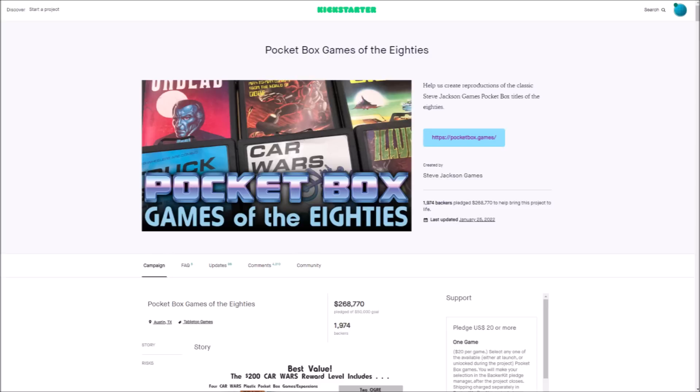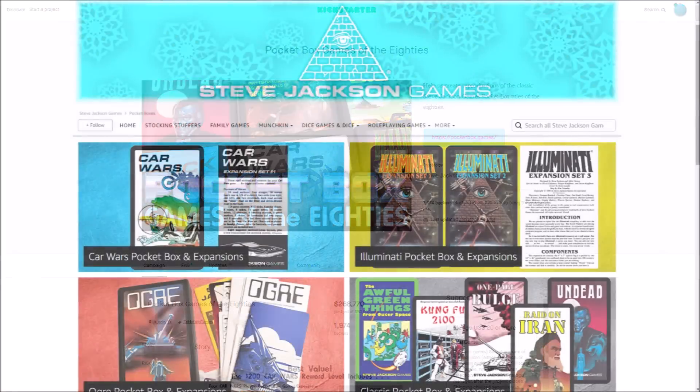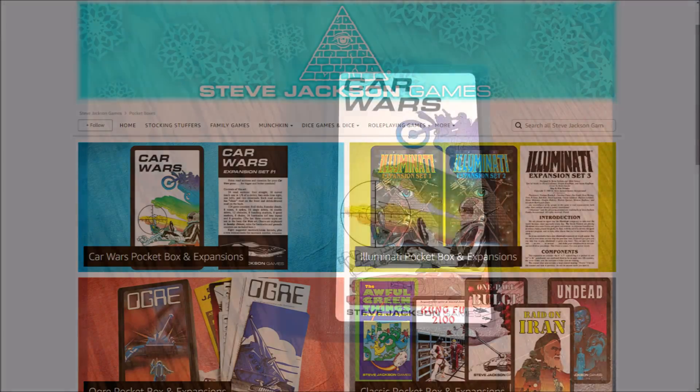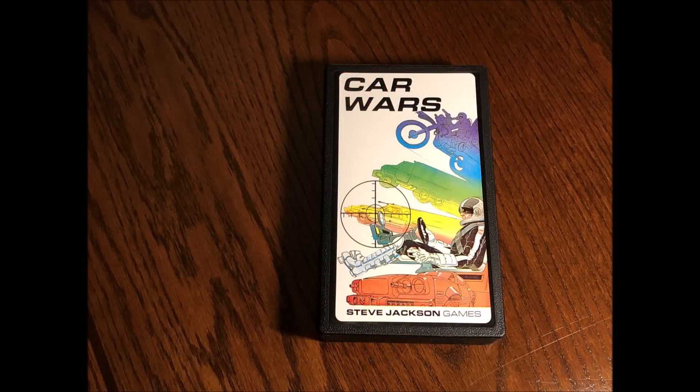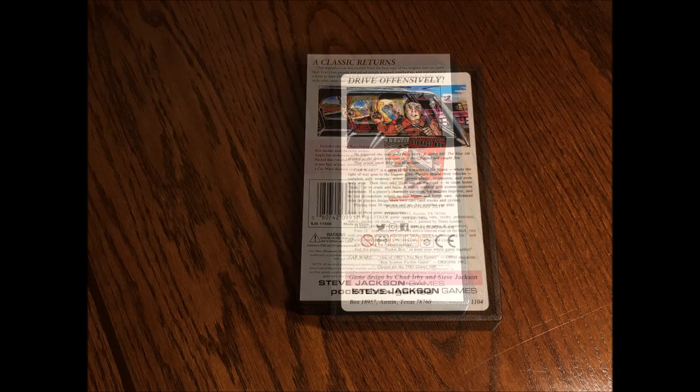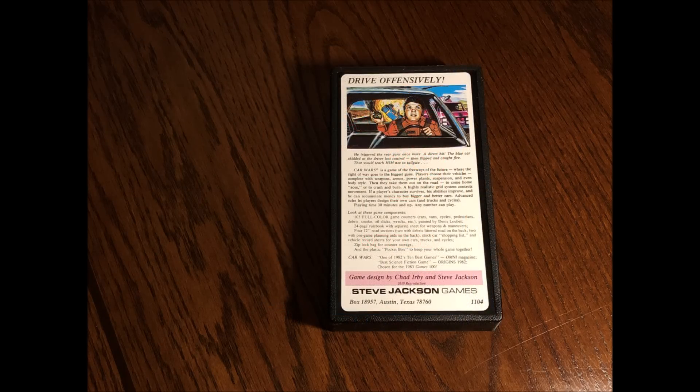You can pick this classic up along with many others on Steve Jackson's web store, but Steve Jackson also has a full store presence on Amazon, which is where I got mine for just $19.99. This particular box is the same size as the 1980s original, but is a bit thicker so you can store more stuff. As you can see, this is a full on complete replica. Check out the artwork front and back.